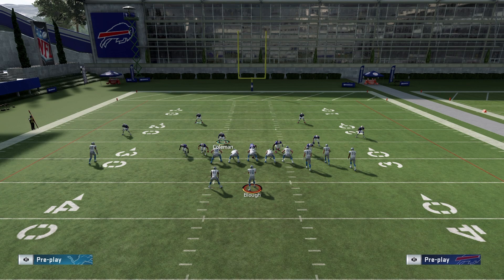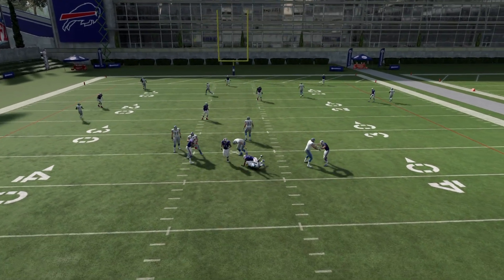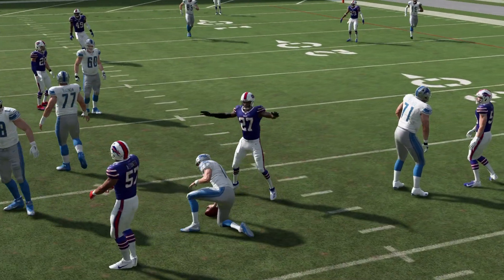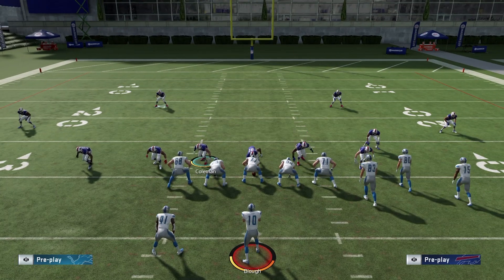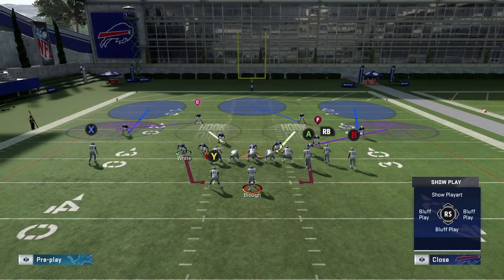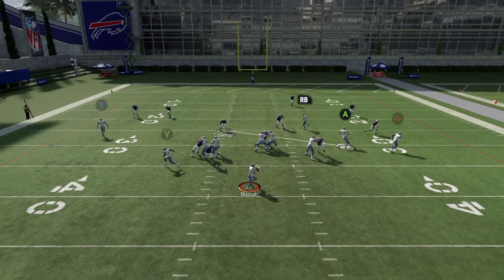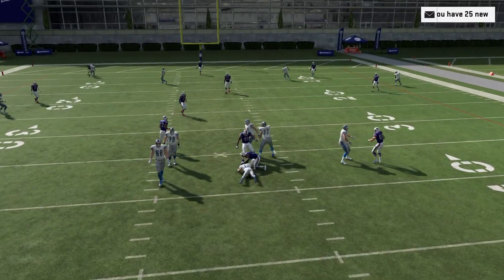You want to move him into roughly the middle — not too far in or too far out, otherwise it ruins the blitz. So again, we're slanting outside and containing. Snap the ball and you'll see Trae Davious White screams off the edge. The reason this works is because out of the Big Dime 146 the D-ends are lined up on the outside of the tackles, so slanting outside they match up with the tackles and Trae White comes free.